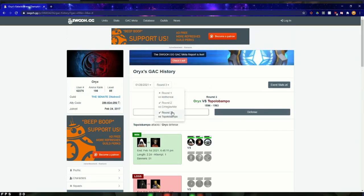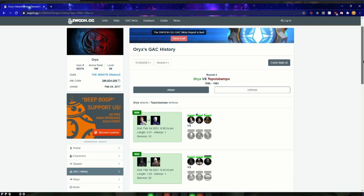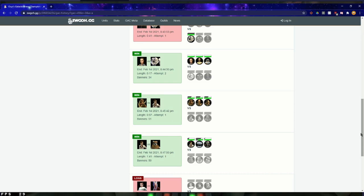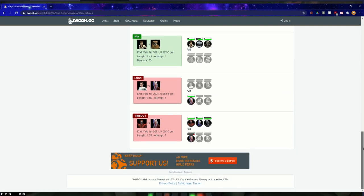So you can take from this that for that whole month, this person — which is me — had the same defense all three rounds, which at the same time means I had the same offense each round. We can see there's Rolo, Traya, CLS, Palpatine, JTR, GBA, Kira, Padme, and some Talzin. Going back to round two: Rolo, CLS, JTR, Padme, Palpatine. And round one: Palpatine, JTR, Rolo, CLS, Wampa, Mando, GBA. I did fleets this time as well — my two fleets I like to use: Negotiator and Thrawn with Geos.